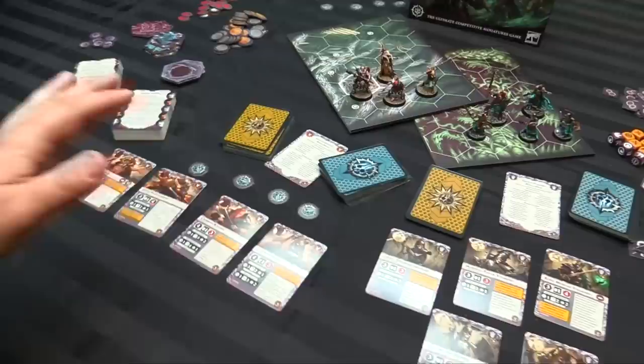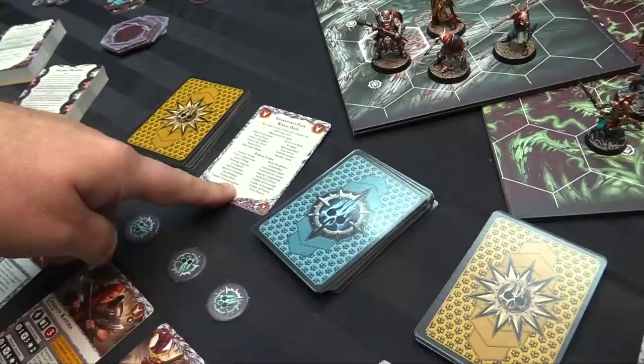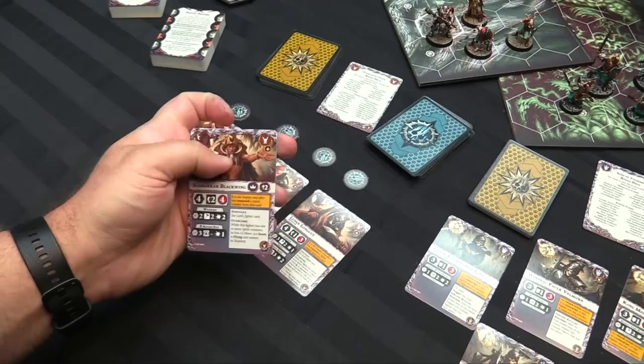You also get your Rivals decks for each Warband — pre-constructed decks with a full set of 12 objective cards and 20 power cards. If you mix up your cards, you need to look for the faction symbol to identify them. They list them here as well as what's in the pre-constructed deck. You also get your actual cards for each of the units you're playing with.